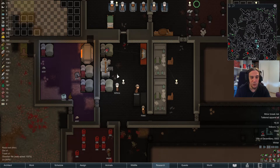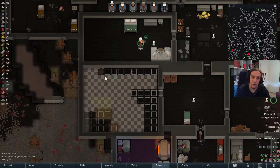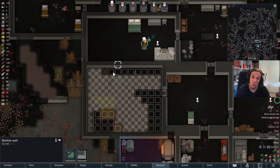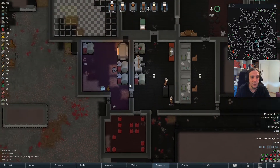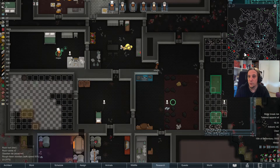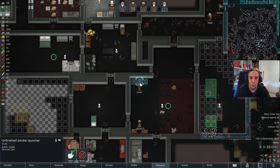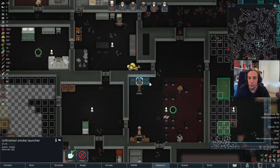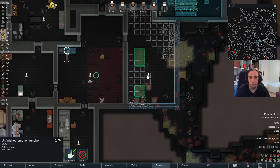Hi there and welcome to episode 19 of my Red World gameplay series. I'm Icon and today I hope we will maybe finish that throne room. I'm not sure if we can, but what I am sure about is that we're going to have some good fun and take down that mech cluster. I'm just waiting for Holder to finish the smoke launcher, which will be an invaluable tool for this ordeal.